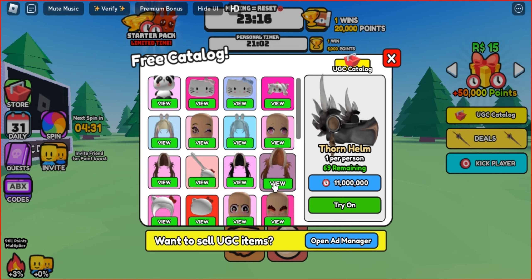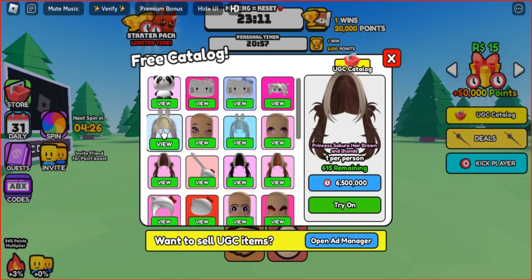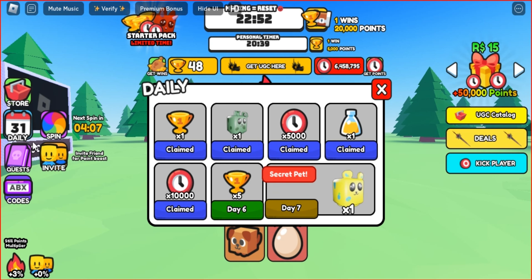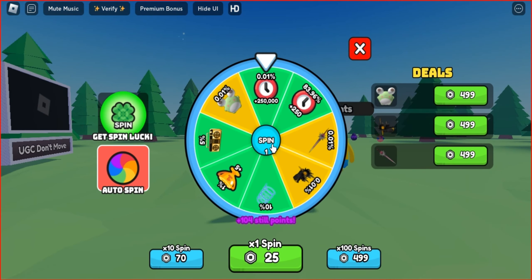I really want to get the hair that costs 6.5 million points, so let's get started. All you have to do is stay in the game and not move — for every 30 minutes you will receive 5,000 points. Also, if all players on the server do not move, you get 20,000 points and 1 win. You can earn points for daily logins, get pets to earn points faster, and don't forget to spin the wheel every 5 minutes for extra rewards.